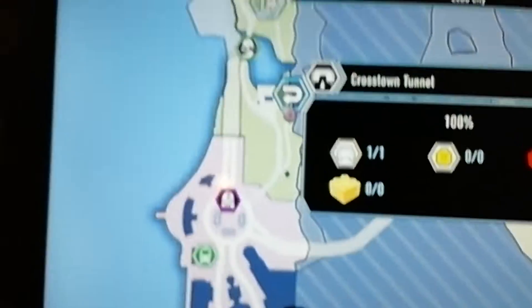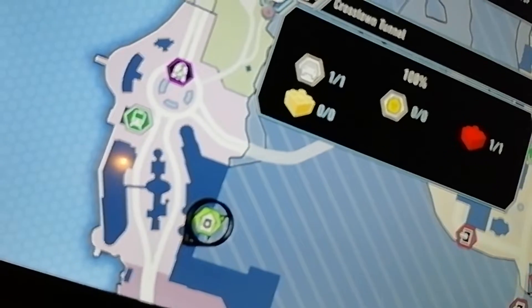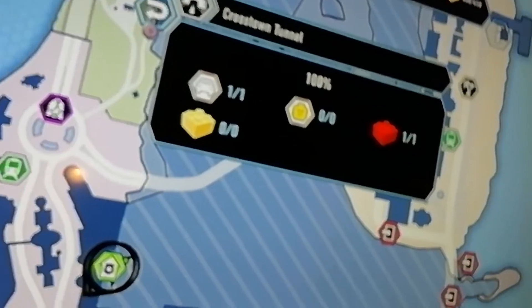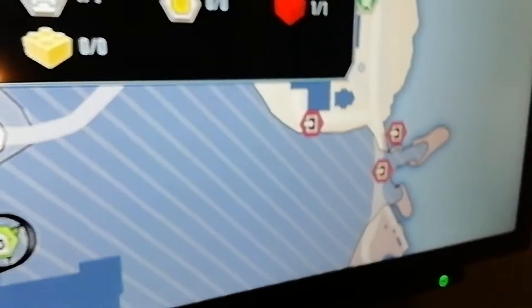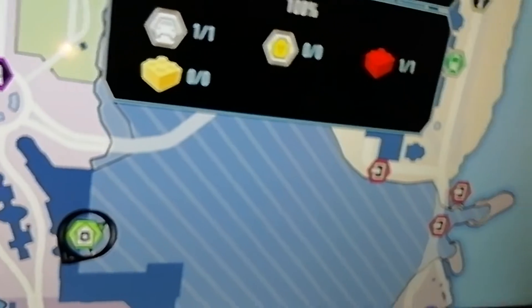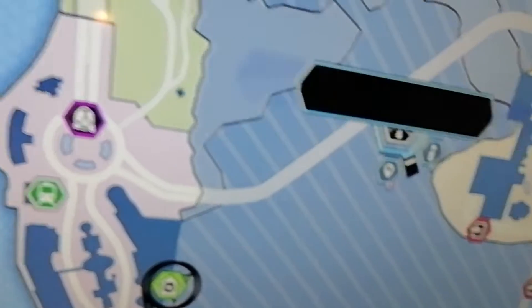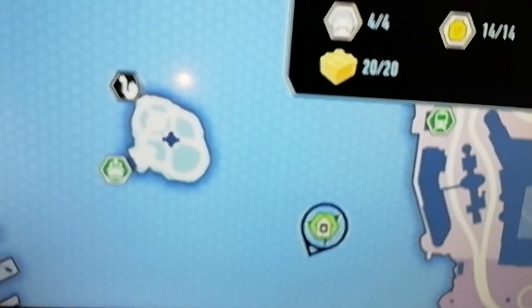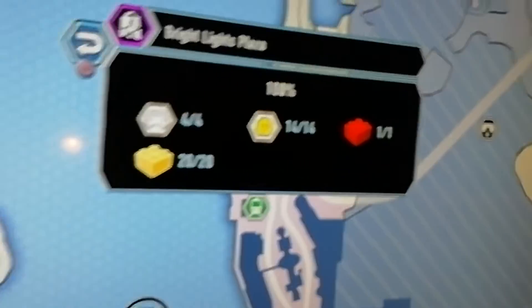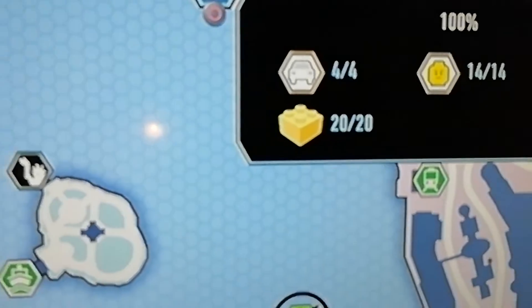Now the Cross Tunnel — no challenges actually. You can see it's just a red brick and a vehicle. Next is Bright Lights Plaza — it's 20 gold bricks, as you can see.